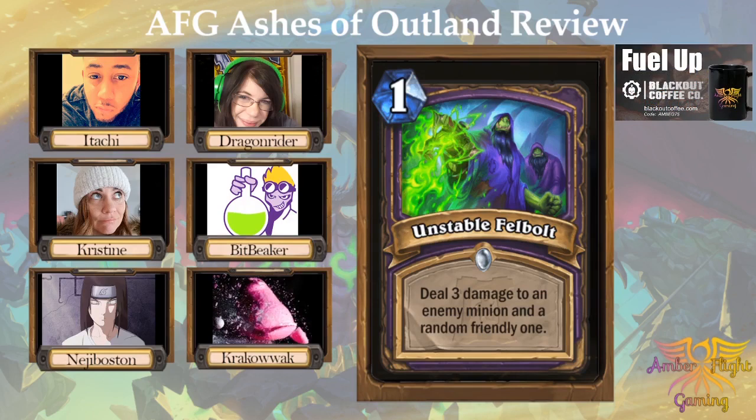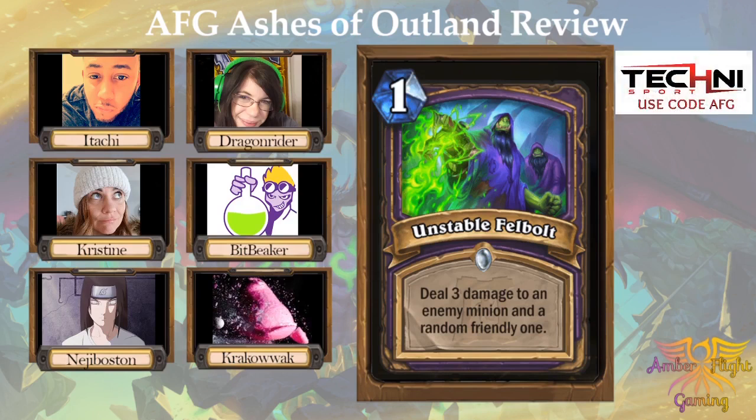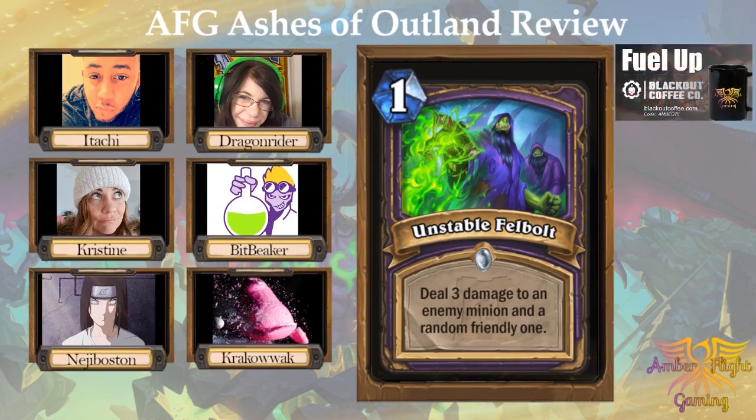It's so situational, right? Say you're playing against Hunter. They go turn one Goblin Sharpshooter. You go boom, Felbolt. It's great. But if you have no minions on the board and you draw it late game — sucks. So I say two, fringe. I think you don't play this card. One.